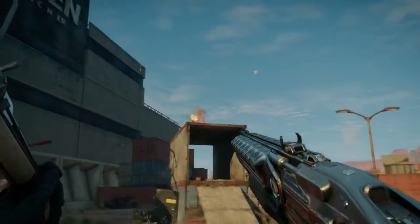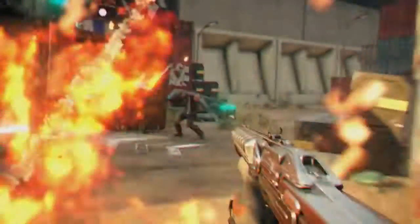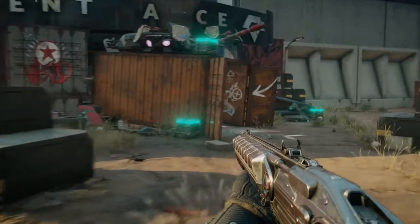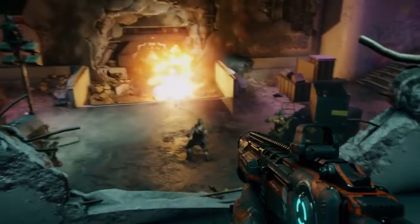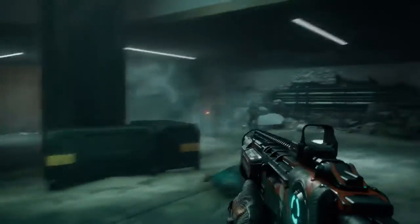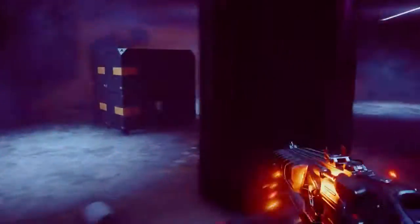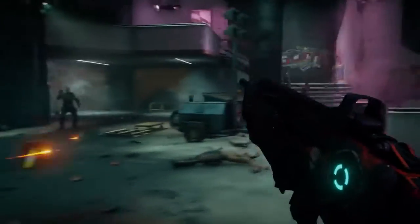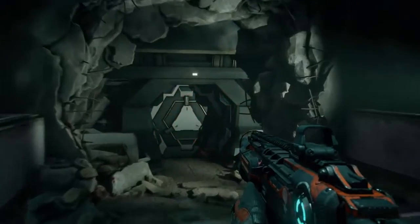In addition to your collection of upgradable weapons and gear, there's the new and improved Wingstick. An upgraded Wingstick can target and kill enemies, even around corners. Unauthorized personnel are no longer present. Threat has been nullified.